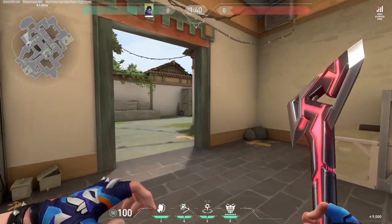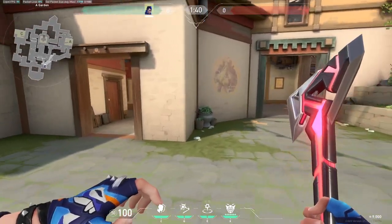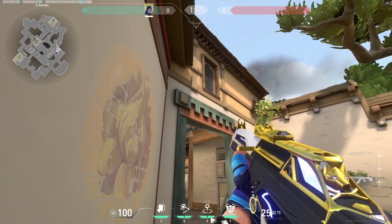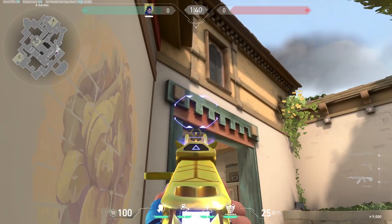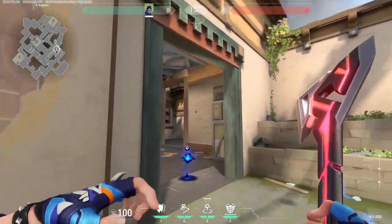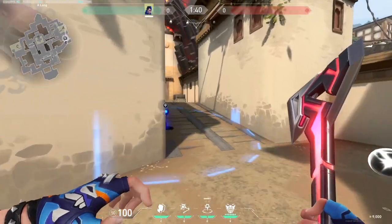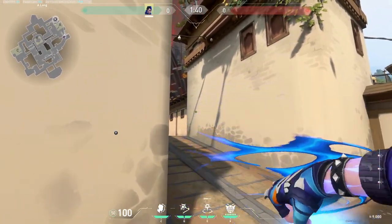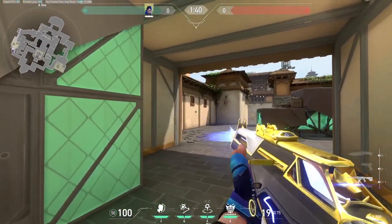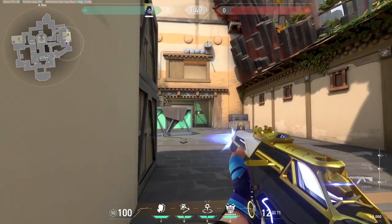Sticking with Yoru, let's go into Haven for this really cool Yoru TP lineup. You want to stand right here at the corner of this plant before the round begins when the barriers are still up. From here, aim at the bottom left tip of that thing holding the entrance over there, take out your gate crash, and cast it out. This gate crash leads all the way to hell of A site. When you're ready, take out your flash, throw it against the wall to mask your TP, and then get those easy picks. Alternatively, you can fake this TP to make enemies turn around for easy picks regardless.